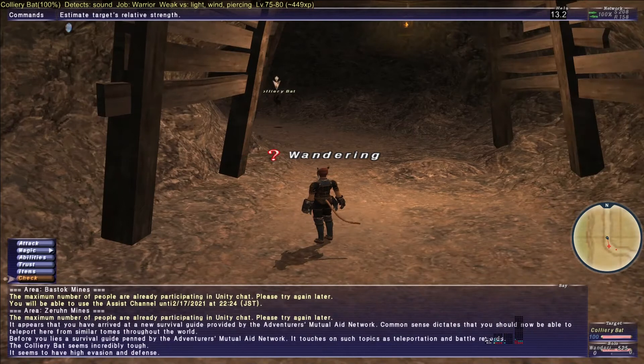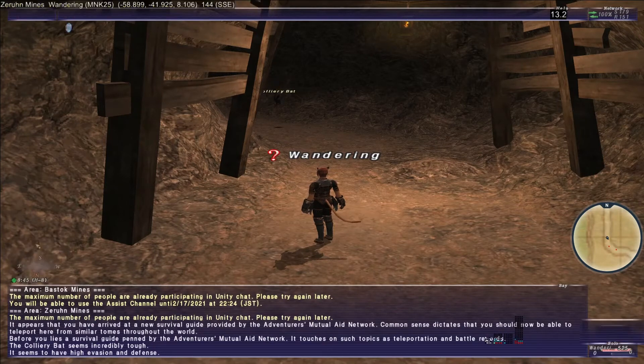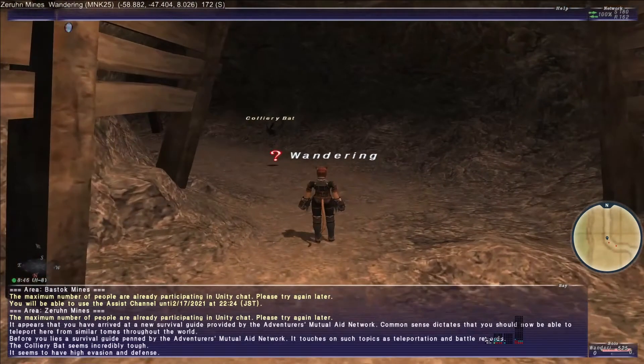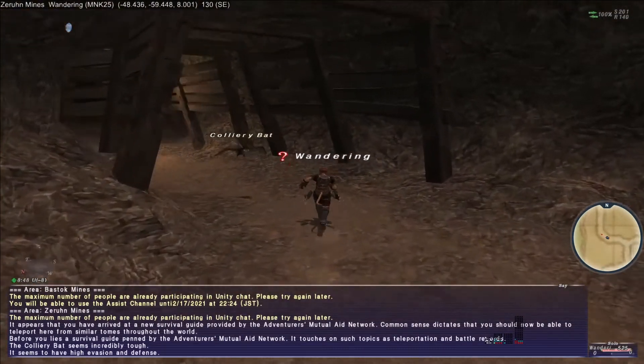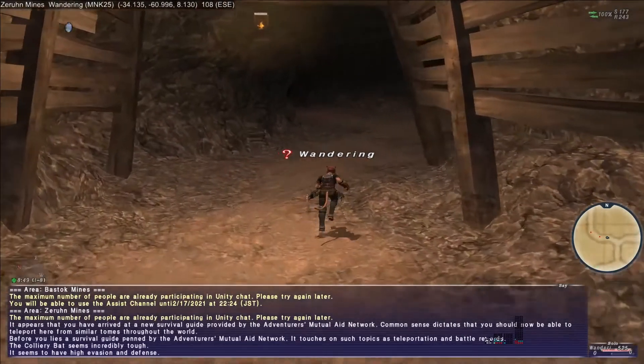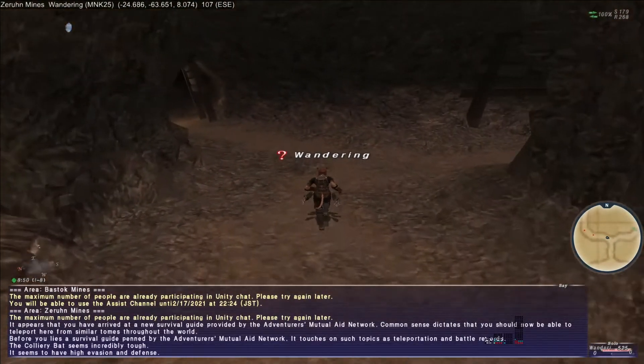The Coliari Bat seems incredibly tough — it has high evasion and defense. Do not try to attack these bats. They fly around and they'll leave you alone as you're walking, and you want it that way.